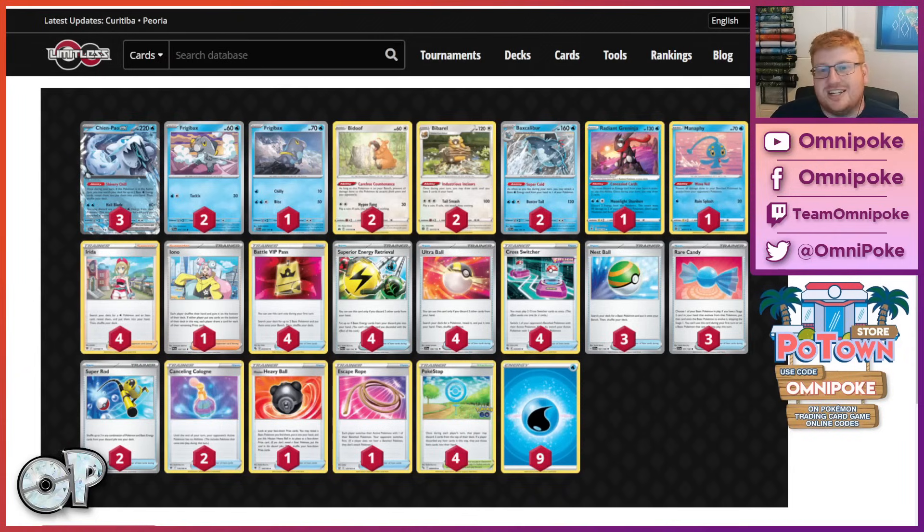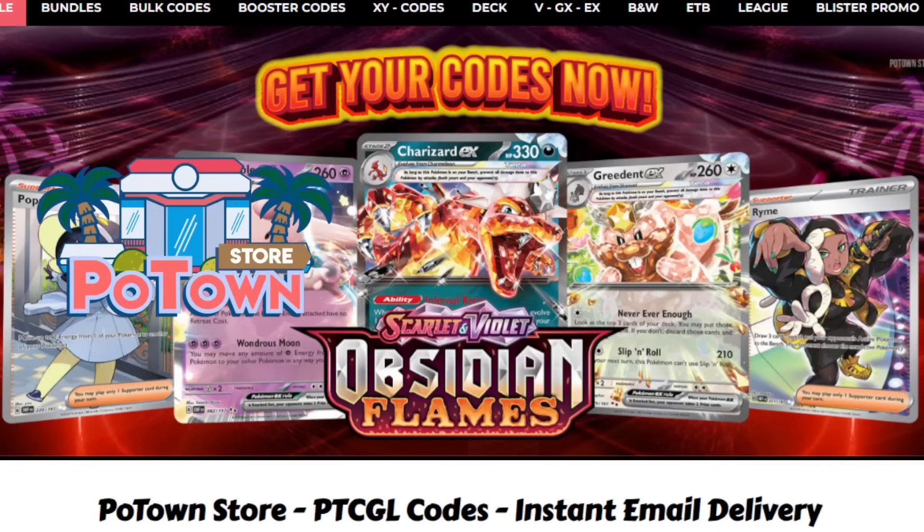Let me know your thoughts down below, because I'm certain everyone has been back to the drawing board since they've heard about the Canadian build — where there's no V-Stars and not even Lumineon V, which would look on paper really important for a deck like this. But just the way this deck tries to navigate its prize map, it just doesn't fit with the theme. If you're looking for PTCG Live codes, make sure you check out the Poetown store. You can get a 5% discount using code OMNIPOKE.